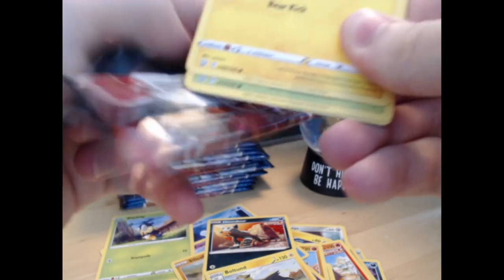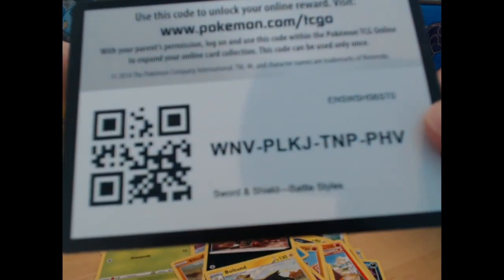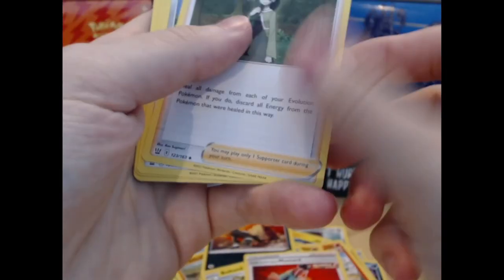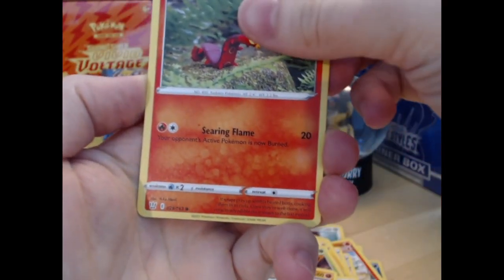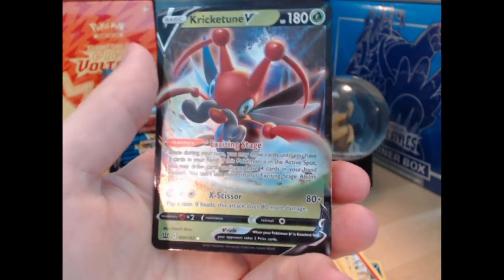I just suck at opening these new packs. I'm used to opening relatively old cards. One, two, three — and this should be cool. Mustard, nice, Cheryl, Shinx — that feels thick. Oh, we've got something behind there, I saw something shiny. Mankey, Sizzlipede, reverse is the Dottler — neat. And then on the back, Cricketune V — first V of the box!